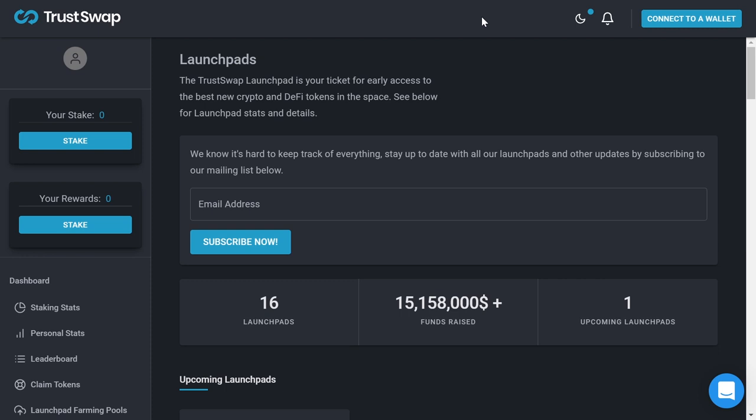If you have 4,000 SWAP it means you are getting one guaranteed allocation. If you would have more SWAP — for example 7,000 SWAP — you would get two guaranteed allocations. So if one allocation is equivalent to $1,000, then with 7,000 SWAP you would be getting a $2,000 maximum allocation, and with 70,000 SWAP you would be getting a $6,000 maximum allocation.